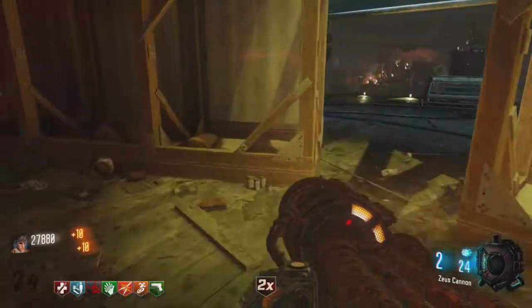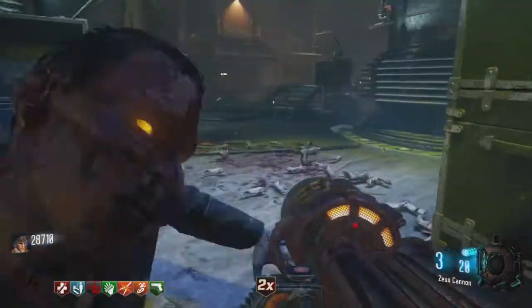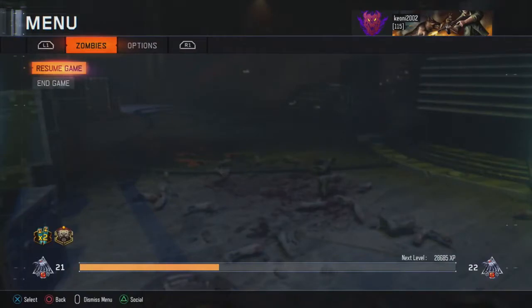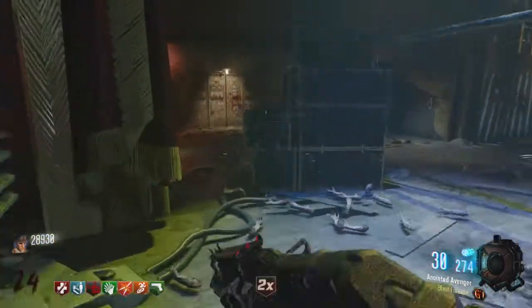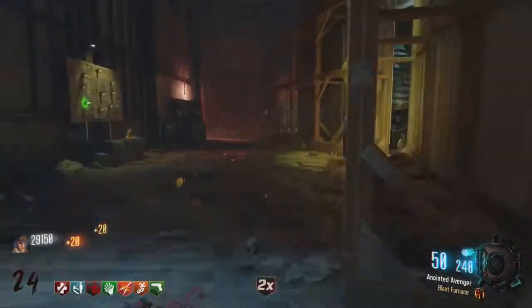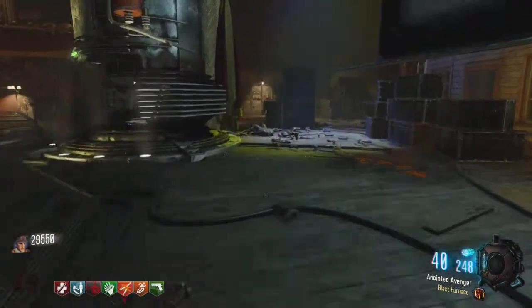Now for your final gun, I'm personally using the KN44. However, if I had to suggest a weapon to use with Mule Kick, it would be the ICR — that's the wall weapon where the M16 used to be, or the wall weapon right next to power. You're going to want to buy that and then Pack-A-Punch it with any ability, just so when you get into the late rounds, you can buy ammo for the ICR or even the KN44.